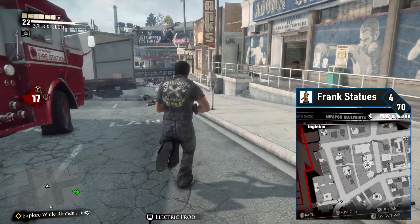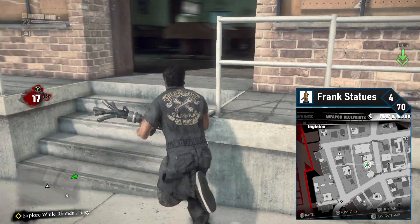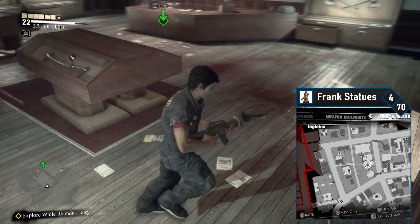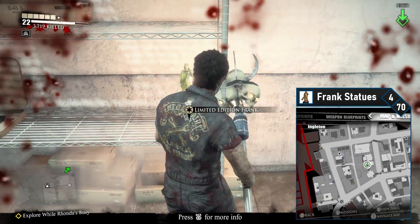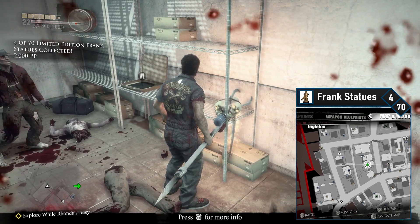The fourth Frank statue is at the back of Shanks. Head back down the main strip of Ingleton towards Rhonda's Wrench-O-Rama. You can enter Shanks on your right just before the crashed prison bus. Head inside and make an ultimate reaper if you want, and then pass through to the back. The fourth Frank statue is just sitting on the shelves in the back room.